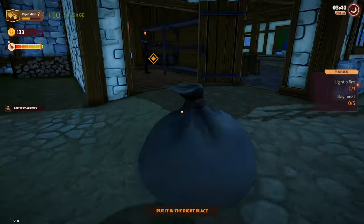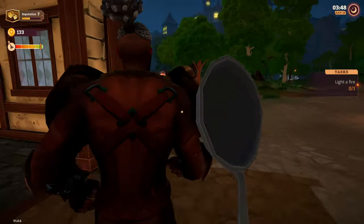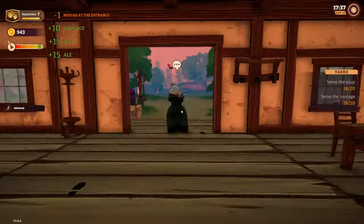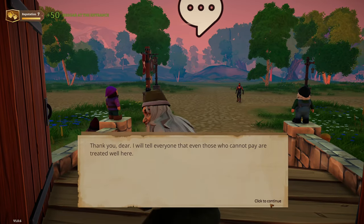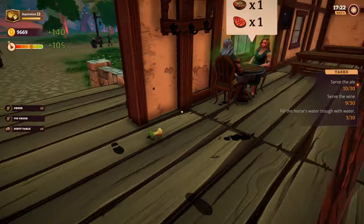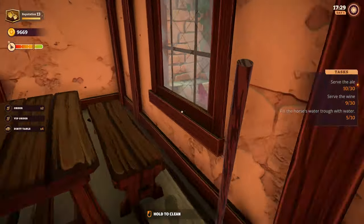But beware — from time to time, a thief might enter your tavern disguised as a regular customer but head straight for the storage room. With so many customers to serve, it's easy to miss him, so keep an eye on your storage and be ready to defend it. The game includes various events, and with the upgrades I mentioned earlier, different types of customers will start visiting your tavern. For instance, a beggar might show up and you can either hit her with a pan or give her some money — personally, I prefer the latter as it leads to a better outcome. Occasionally, a group of smelly customers might arrive, and while you can't send them away, they will lower the cleanliness of your tavern for you to clean up after them.